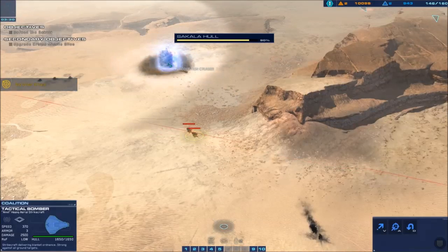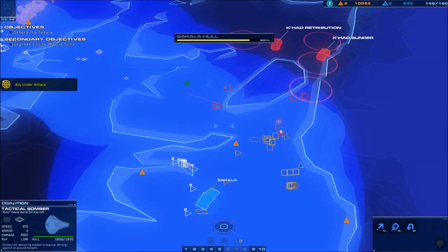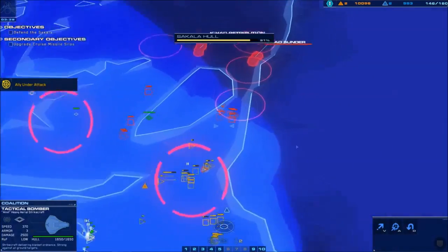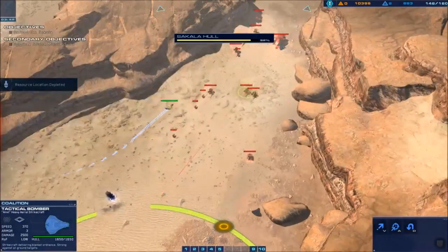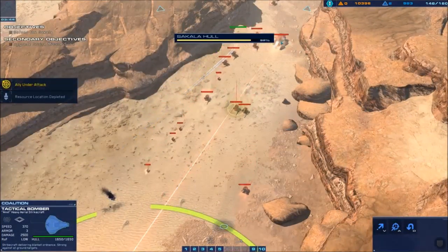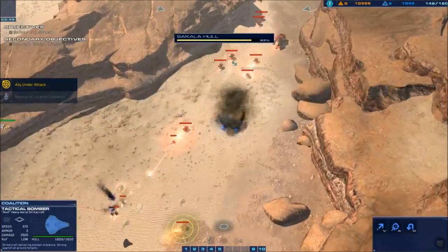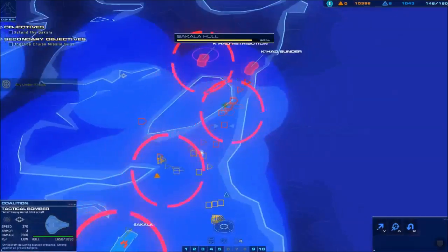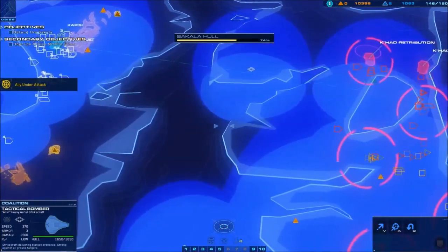Taking out that production cruiser as quickly as you can helps with the amount of units that the Sakala needs to defend against. Be careful sending your bomber up here — there is an Onagard cruiser that has anti-air, so if it flies around too much, just pull it out if possible. These railguns are the ones you want to destroy — the big clusters of them.